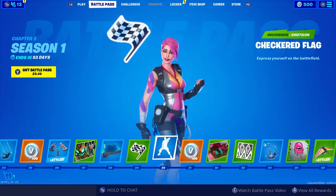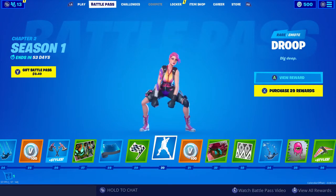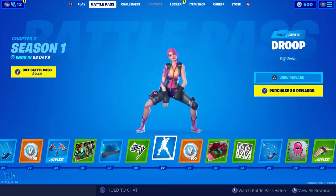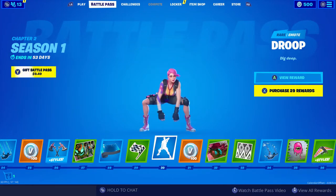Get a little checkered flag. Droop — oh okay, I love this. This is our first official dancing emote. Really love this emote. Oh my god, that's sick.